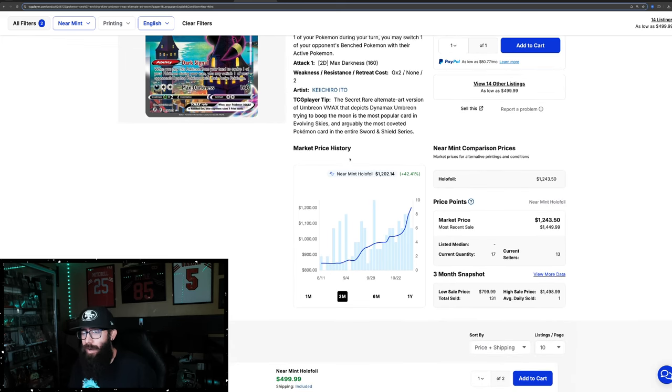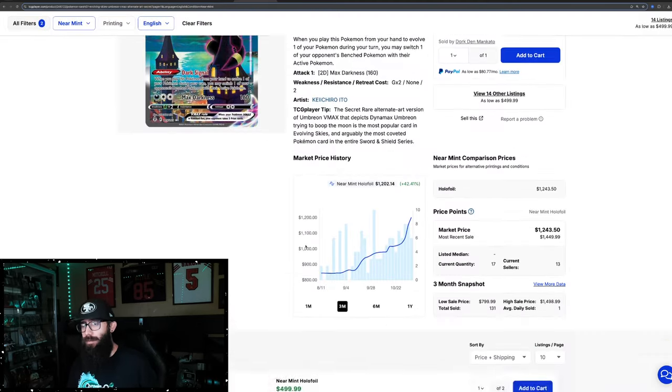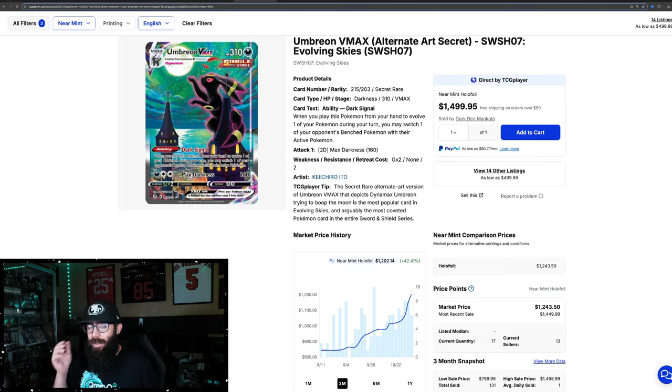Currently the market price on the Moon Umbreon is $1,200. However, most recent sales we're seeing $1,450 on TCGplayer, and there's a $1,500 sale as well. If it's $1,200 divided by 2, that would make the Eclipse Umbreon a $600 card, which would definitely make it the most expensive card in the SV era — a scenario I could see happening. Pull rates are really going to affect this. If they make the pull rates even easier, then that might be a little different.